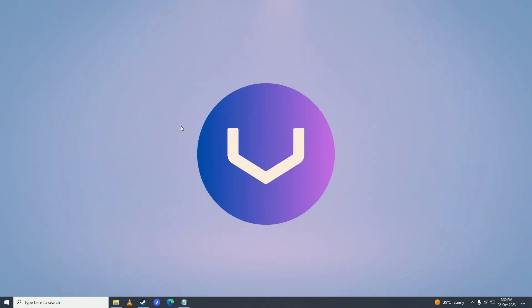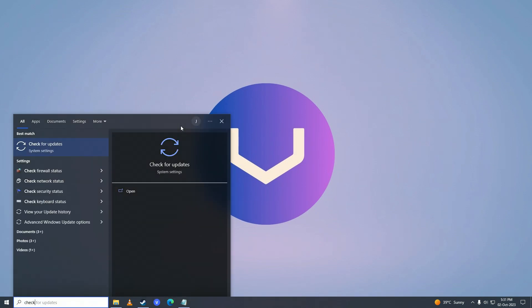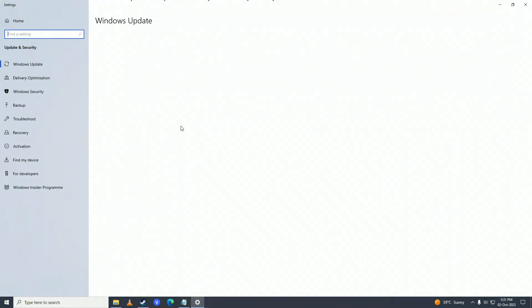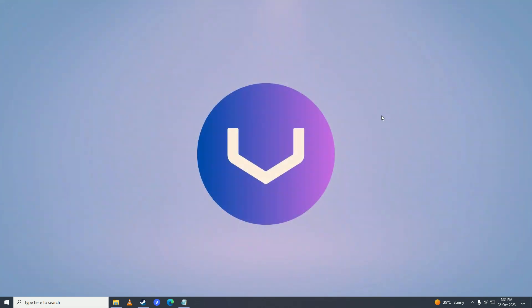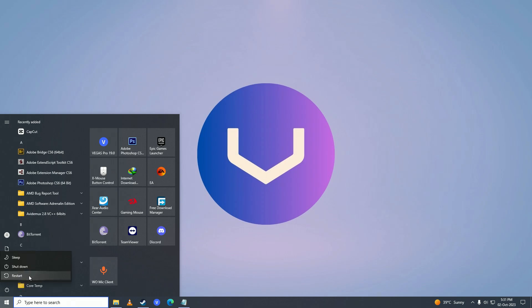If that still doesn't fix your issue, check if your Windows is fully up to date. Open the Start menu, search for Check for Updates, press Enter, and click Check for Updates. If updates are available, download and install them, then restart your computer.